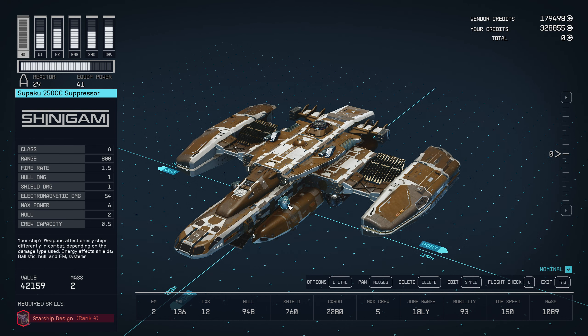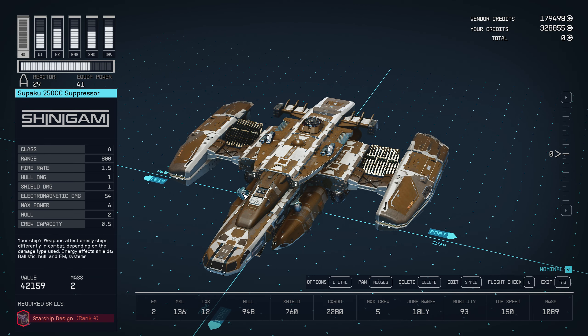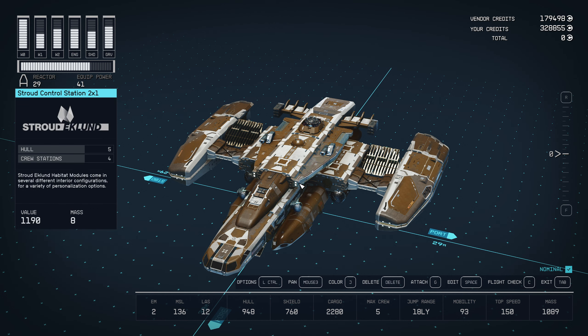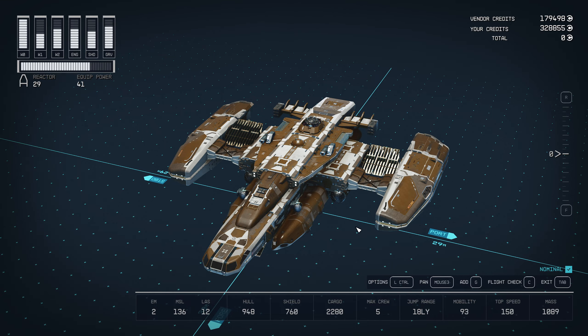This is Starship Design Rank 4 — these suppressors. Now, it has two, but you only need one. There's been quite a few people do testing to find out that you only need one. So, we have a very nice suppressor on here. We have a quality shield. It's still not the biggest Class A shield, but it is a very good Class A shield. As you can see it's red at the bottom right, and I've taken this out into space and it does work. That's pretty awesome.